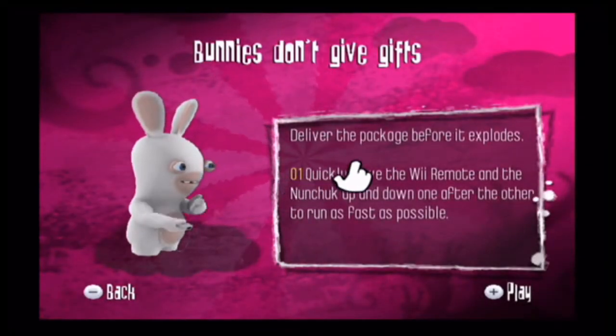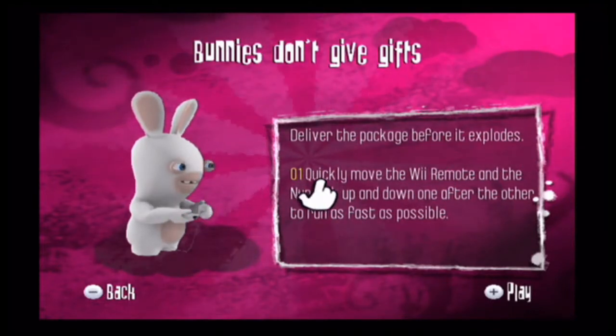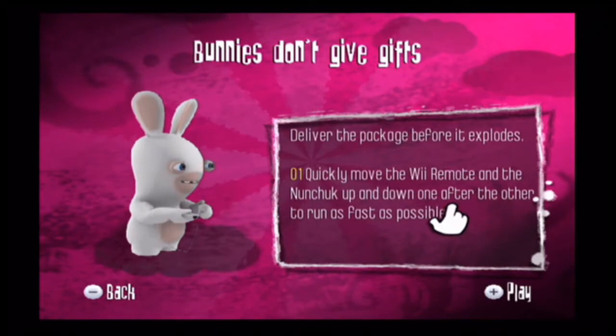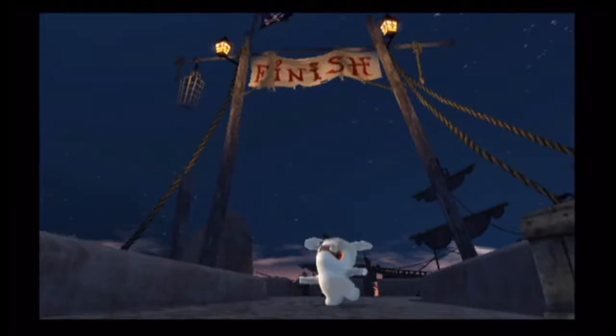So here we go with the first minigame: 'Bunnies Don't Give Gifts.' Deliver the package before it explodes. Shake the remote and nunchuck up and down, one at a time, and run as fast as possible.